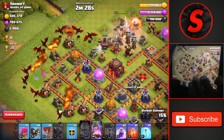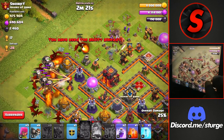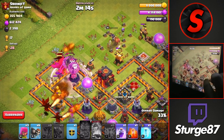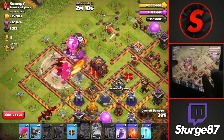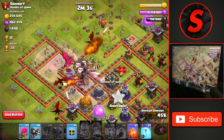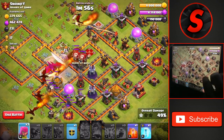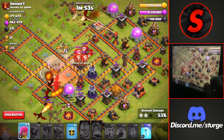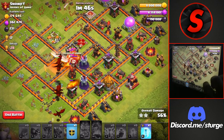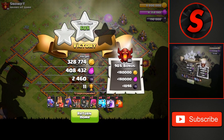We'll head over to the left side and drop all of the dragons in a widespread, along with the rest of the balloons, heading in to take down the Town Hall and activating the queen's ability. We take down the air defense, then drop our first rage spell through the multi-Inferno Tower and make our way over to the Town Hall, getting that down for the first star. Up to 40%, not even needing our clan castle or wall breakers, hitting 50% and eventually ending the raid at 60%, two-star.